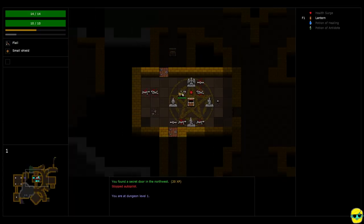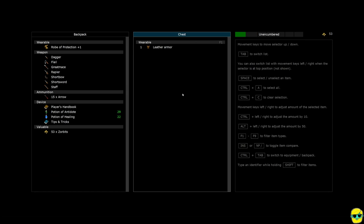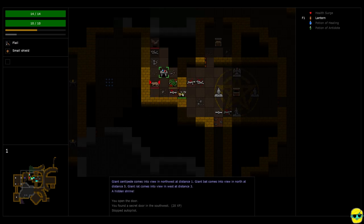I push E to explore — jackpot, found a secret door! Halfway to level two. I open this up, got a treasure, and we've already been here. Leather armor. Another secret door. See, this is one of the reasons I really love Zorbus — just the secret doors. Right away you see the centipede is cool with us, but that rat is not.